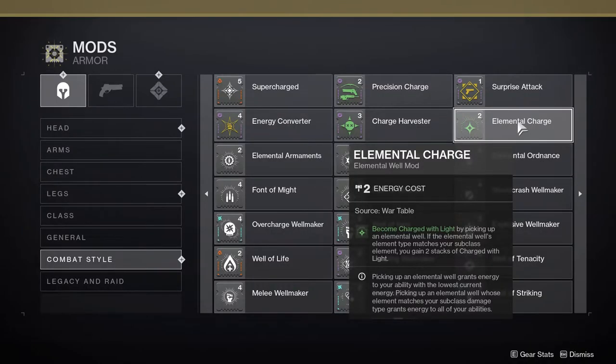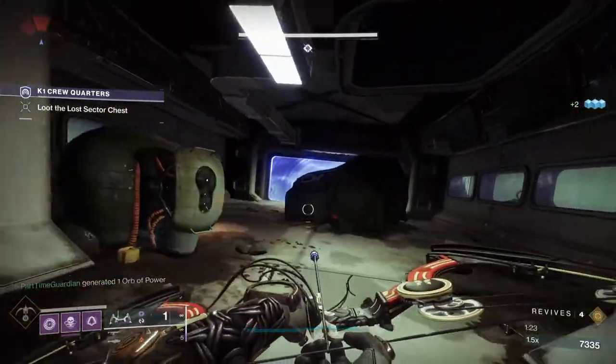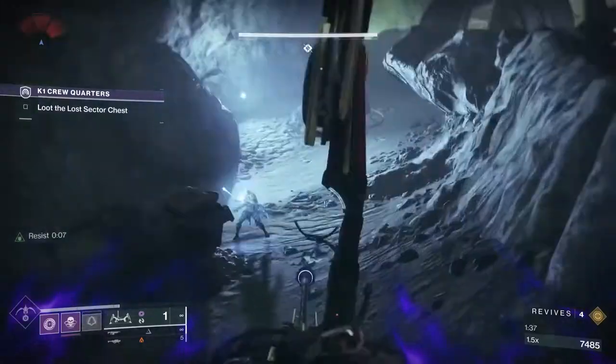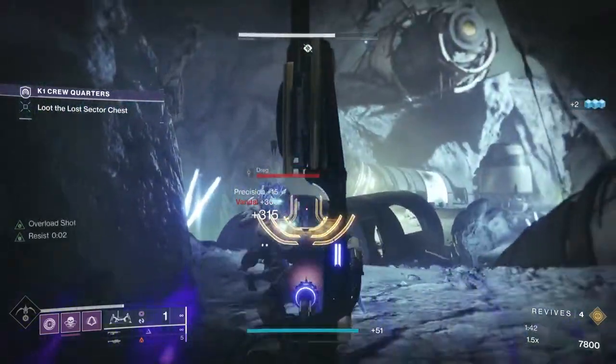Elemental Charge allows you to get Charges of Light when you pick up elemental wells. Picking up any elemental well gives you 1 charge; picking up one that matches your subclass burn gives you 2. This is absolutely necessary if you want to add Charges of Light mods like Protective Light to your elemental well builds. Elemental Armaments allows you to get wells from weapon kills on enemies. You gain wells at an escalating chance when you get kills with a weapon matching your elemental burn, and this chance escalates further when you kill tougher enemies like yellow bars.